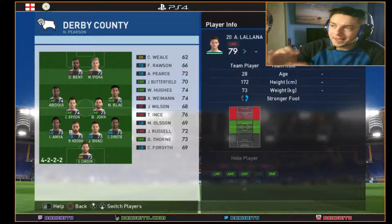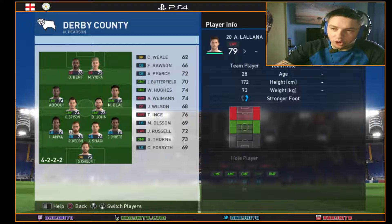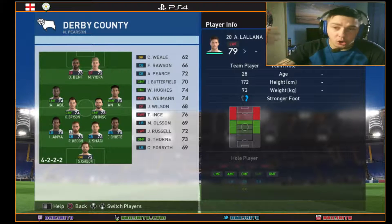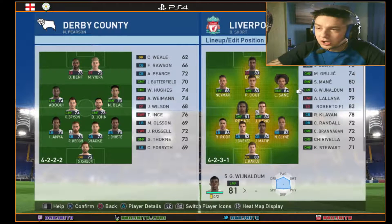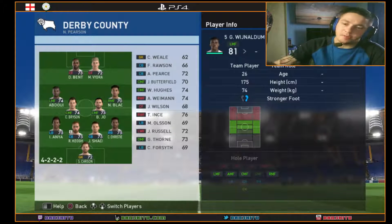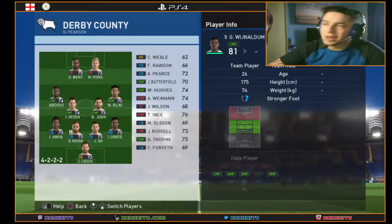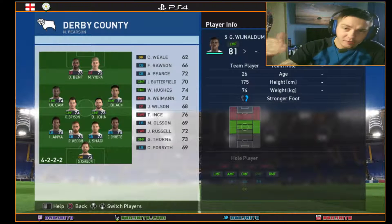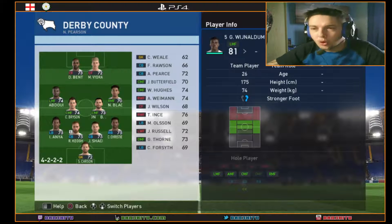We've got a few reserves for cover in case of injuries — we're keeping Lallana because he's got a massive range of coverage: left wing, right wing, left mid, right mid, attacking midfield. We're keeping Wijnaldum as well. I want this to be your career mode, not my career mode — I want the people watching to decide what's going on, so the decisions with the most likes or comments are what we'll act on.